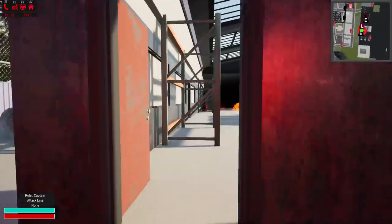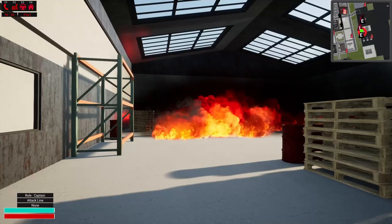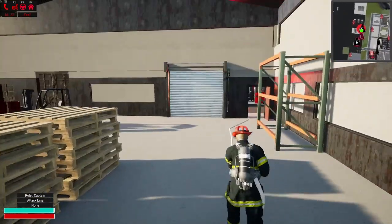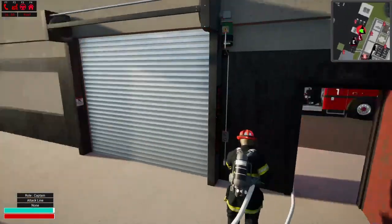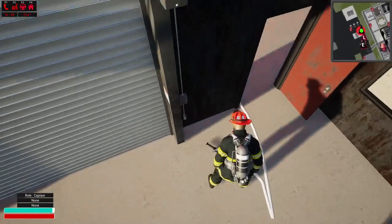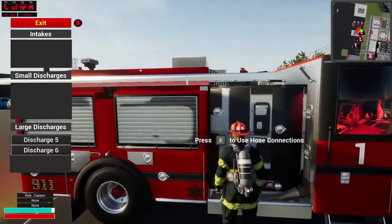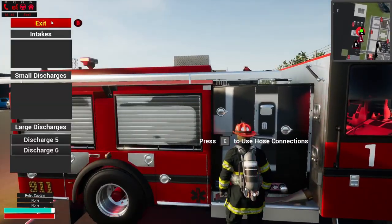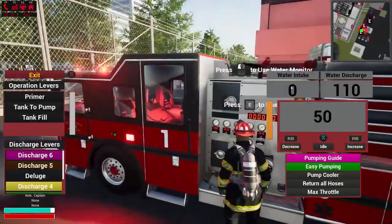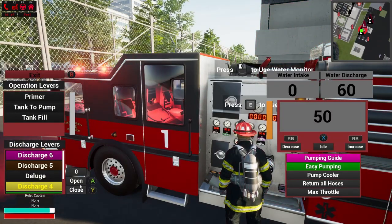It looks like there may be some dangerous chemicals here. And now my hose is not working again. Let's see if I can drop it and pick it back up. We are scratching that hose. We're going to grab one off this side — something I can use. Maybe we are out of water already. I don't know, we should not be out of water.